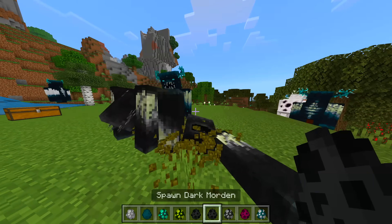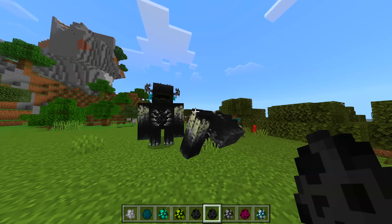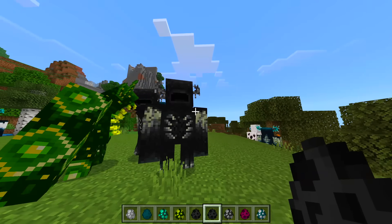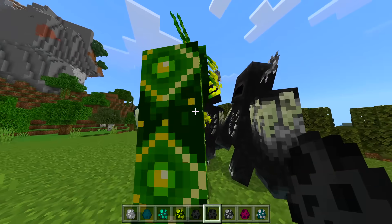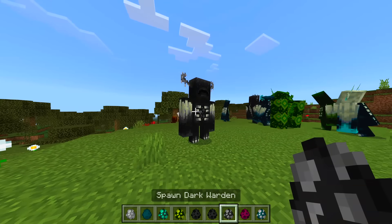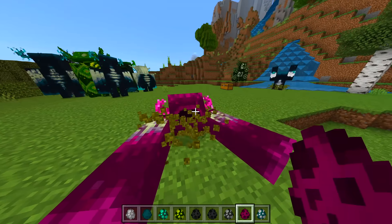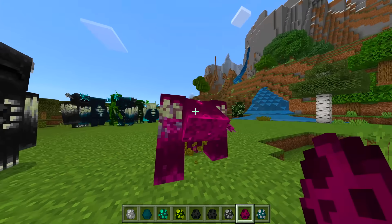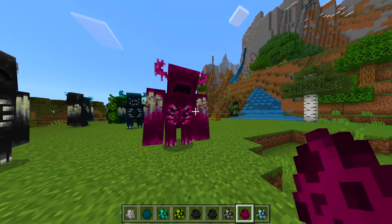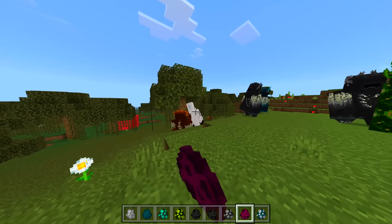We've got a dark one — and another dark one which is going to look slightly different. They look the same, I can't tell the difference. We've got another dark warden — that one doesn't come out of the ground. We got a pink one! Let me know which one's your favorite — pink, toxic, dark, or the snow-looking one.